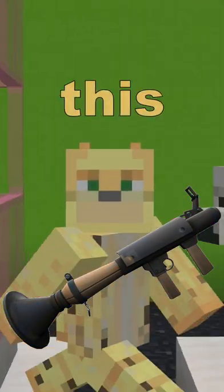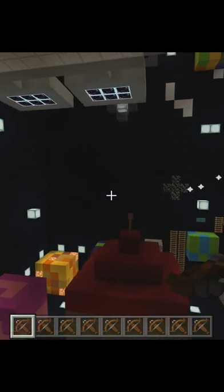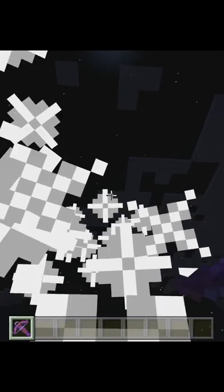You really can make a rocket launcher like this in Minecraft, and here's how. Everyone knows you can put fireworks in an offhand slot, and these will fire from your crossbow. You might also know this works with the Multishot enchantment, which means that for every one firework you have, you'll shoot out three.